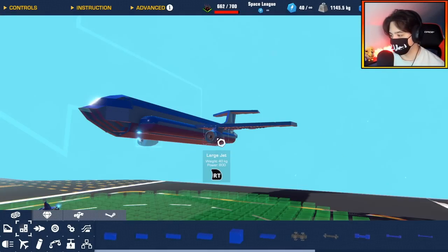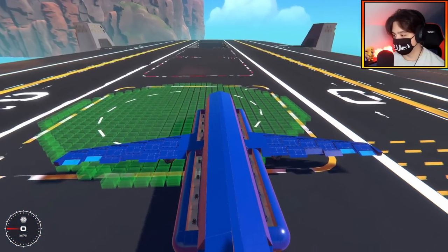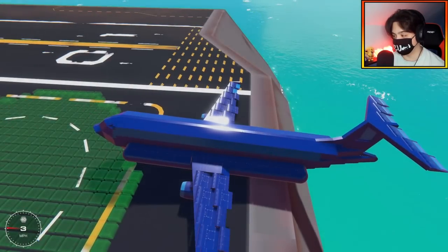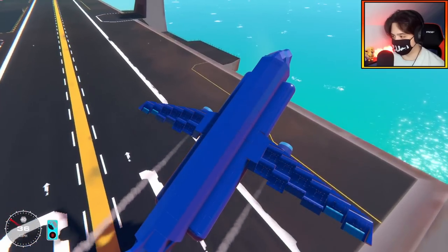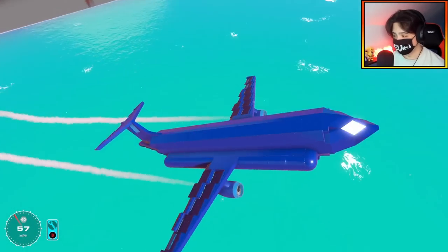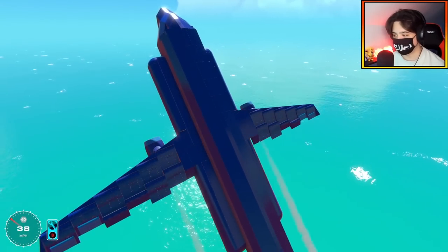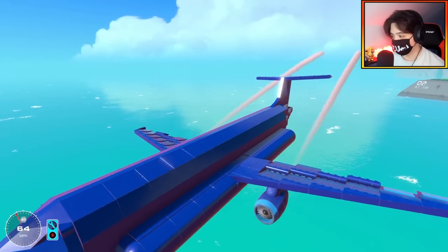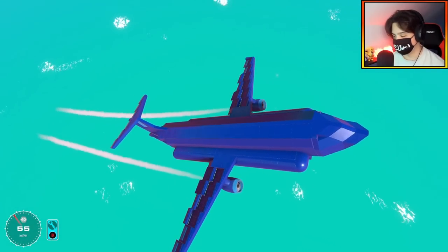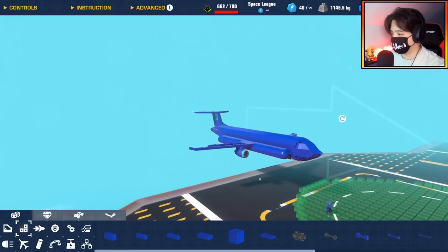We've got different controls going on here, let me change that really quick. Now we can try the VTOL. We're so tail heavy still. This is fine - let's just try basic flying. This thing is so heavy, unbelievably heavy. That's me turning on the VTOL just to keep the plane up, so that's already a big problem. Not enough lift, not enough propulsion even. But if I keep the VTOL on, we can kind of fly. Well, it obviously needs some major work. 662 complexity - yeah, that ain't gonna cut it. 700 is not gonna cut it.